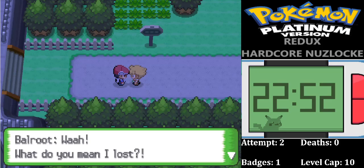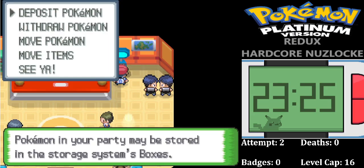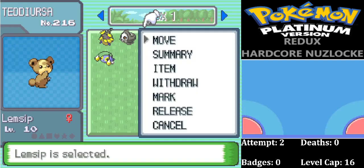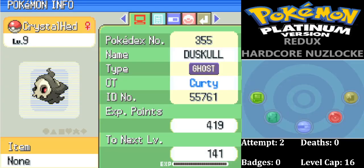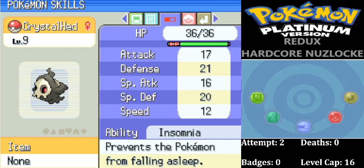Our second attempt is truly up and running. We moved to Oreburgh City — that's before our first Gym Badge battle. Let's recap what we've caught so far. We got a Duskull we call Crystal Head, after the Dan Aykroyd Vodka in the big glass skull-shaped container — fits our drinks motif. Serious nature, nothing to complain about. This will eventually turn into Dusknoir, which is Ghost/Fighting — fantastic typing. Has Insomnia. Knows Leer, Tackle, Astonish, and Confuse Ray so far.